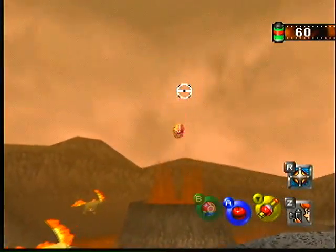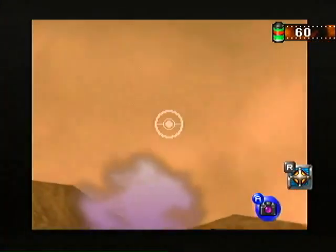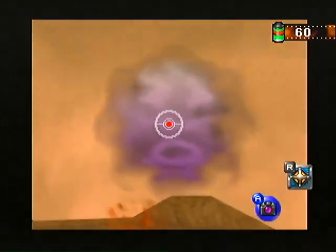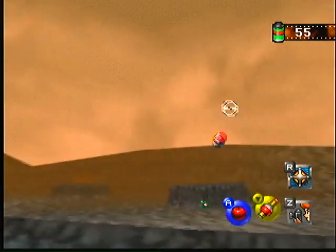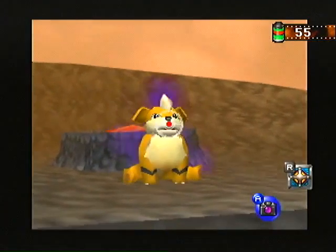The next Pokémon sign is pretty easy to find. You just throw a couple of Pester Balls into the very first lava pit, and smoke comes out as a Koffing face. Throw Pester Balls into these other lava pits and no smoke comes out, but the Growlithe does.